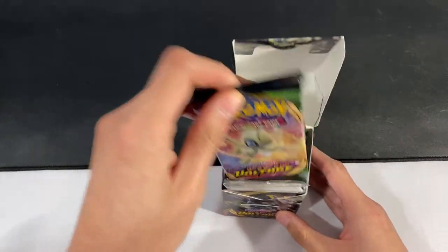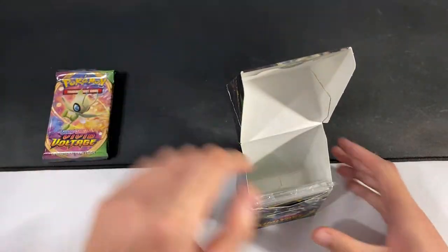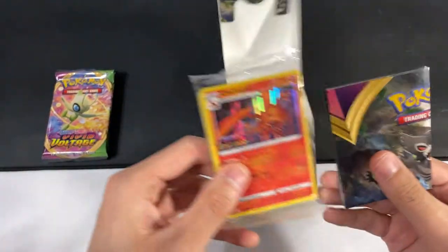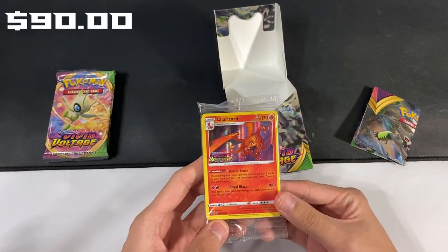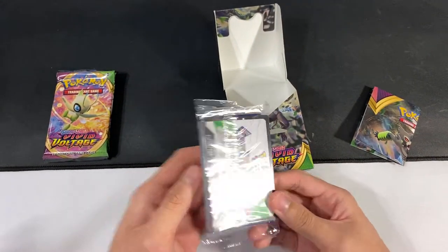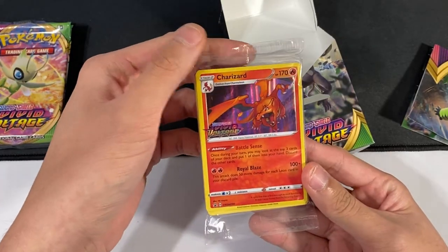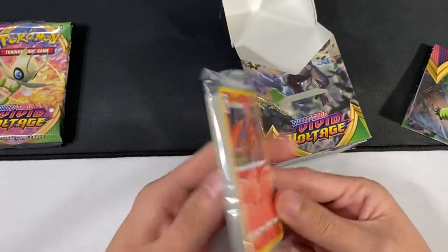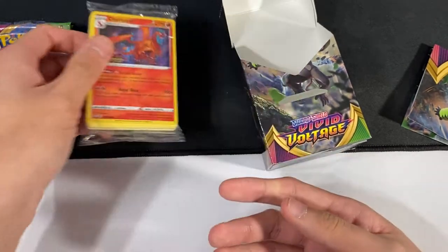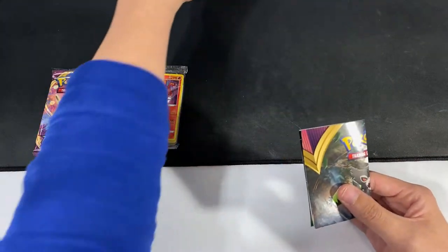Alright, so we've got the four booster packs in here — four Vivid Voltage. And then we have the 23-card pack. Oh! We got the Charizard! It's not the two cards that I want, but it's still a Charizard. Wow! I can't believe it. We'll just set that right there and then pick up this box right here.